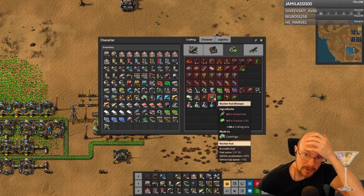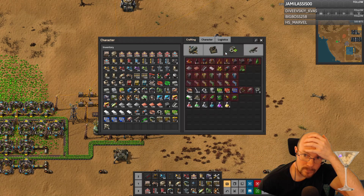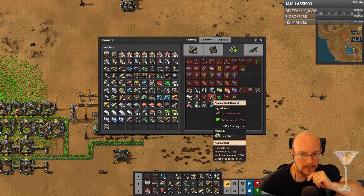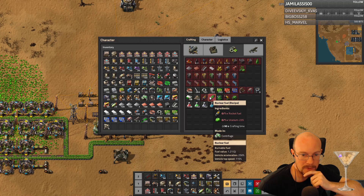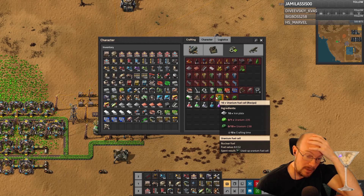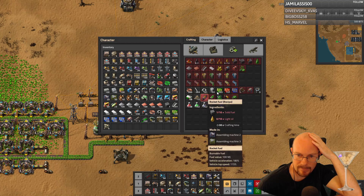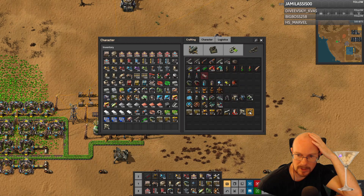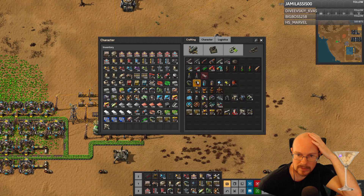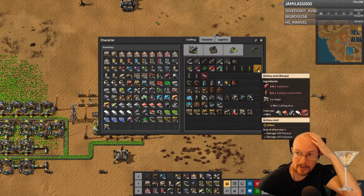It looks like if I'm gonna do nuclear, it's either nuclear fuel or nuclear power. Nuclear fuel takes rocket fuel and uranium-235. If we wanna get nuclear power... nuclear bombs for the biters. How do you do nuclear bombs? Do I even have that option? I don't even think I have that unlocked yet.